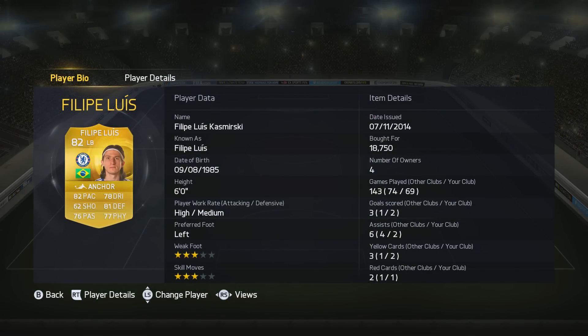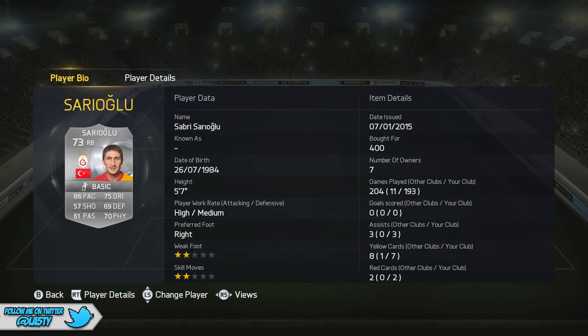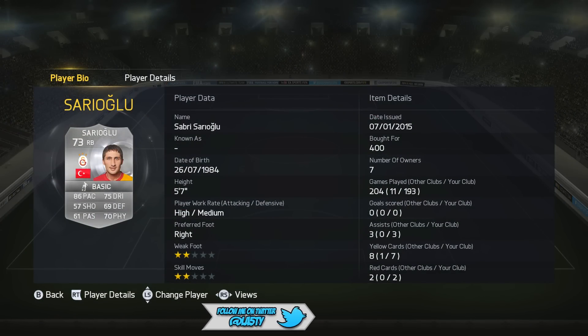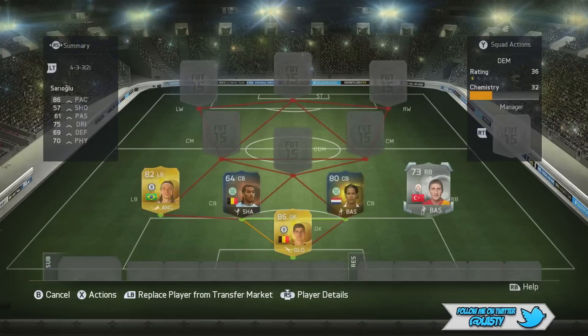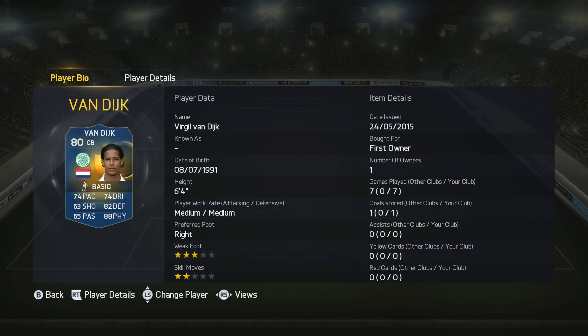We've got Felipe Luis at left-back today. Does a very good job, and I like him a lot. We've got Sarrioglu at right-back today, a silver guy. He plays for Galatasaray, and he's got a lot of pace, and actually does a very good job. I guess pace means quite a lot. But this is the first of our two Celtic centre-backs.